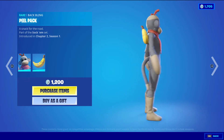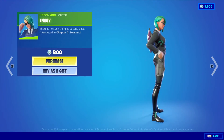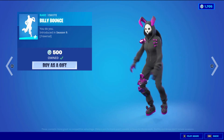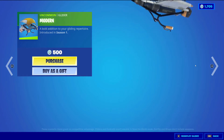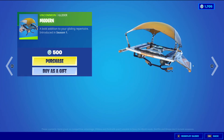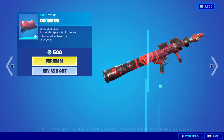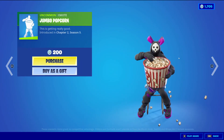Peel Pack is a rare skin for 1200 v-bucks — Portal Peely, stitched up on his back. Envoy is an uncommon outfit for 800 v-bucks. Billy Bounce is a rare emote for 500 v-bucks and it's traversal. Modern is an uncommon glider for 500 v-bucks — haven't seen that one in a long time. Corrupted is a rare wrapping for 500 v-bucks and it's animated — really cool wrapping.